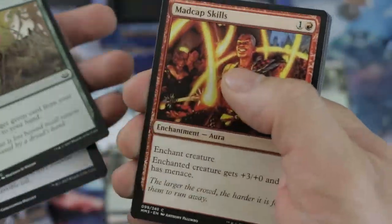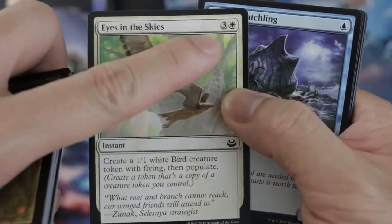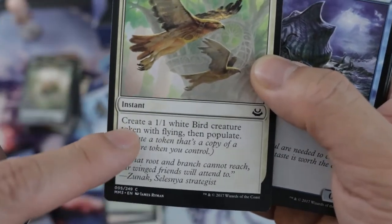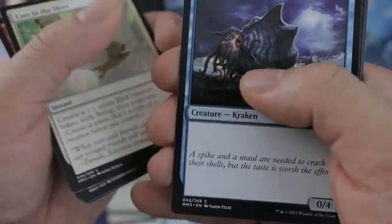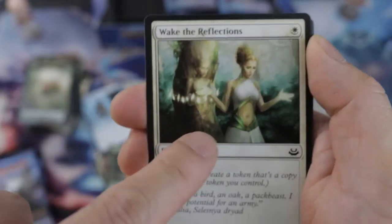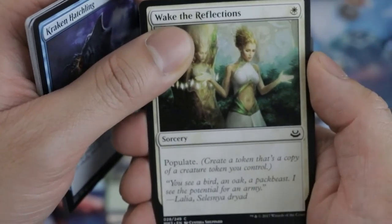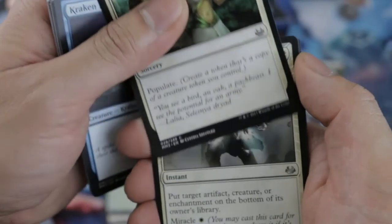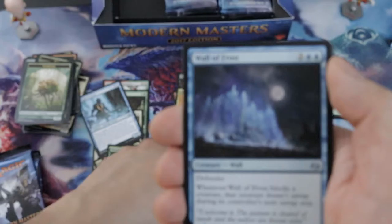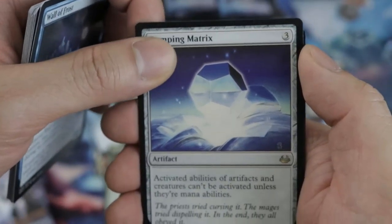Madcap Skills — it would be really good if the casting cost were lower, like two mana. You'd have a flyer like Lingering Souls tokens. Oh I love this Populate card — you produce more tokens. If you have like an 8/8 Ooze token, put one copy — it's crazy. Terminate — I love Terminate, great removal. Damping Matrix — goodbye artifacts.